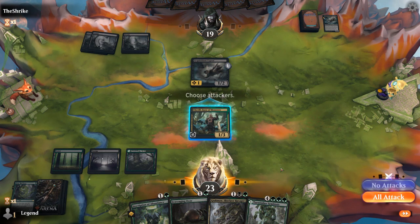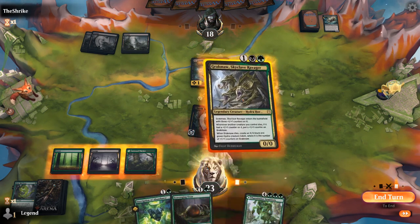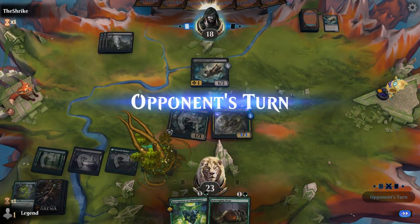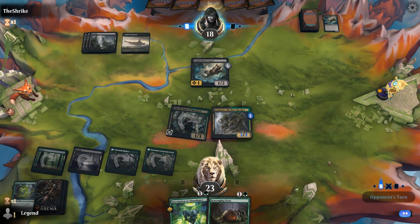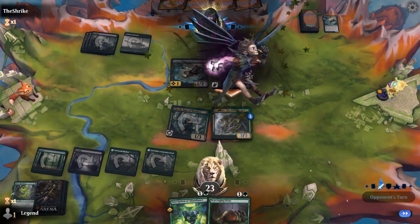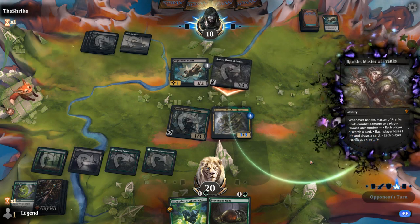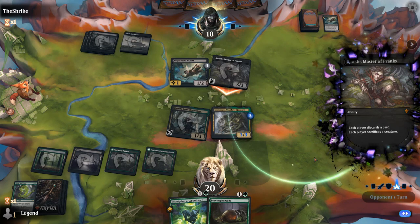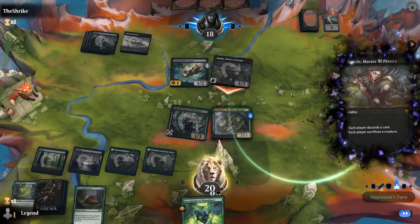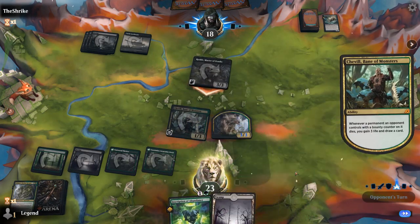I'm probably not going to kill the Expert right away — just hit for one, play Gragmaw, play the Symbiosis tap land. Rankle shows up for the opponent. That's fine — we sacrifice Gragmaw. Glad I kept Gragmaw over Oran-Reef Ooze here. I discard the Ooze. If we draw lands, I can play a kicked Inscription, which would be great here.